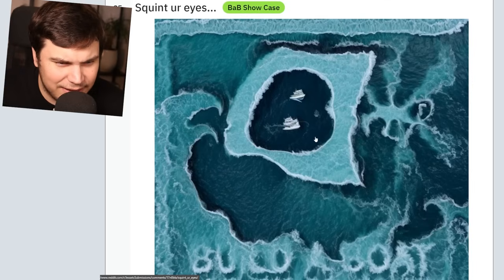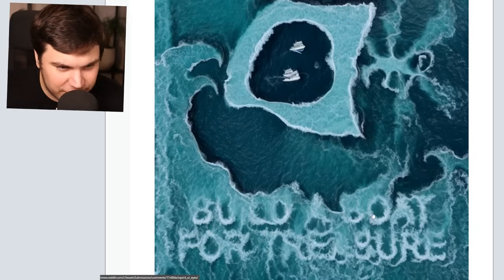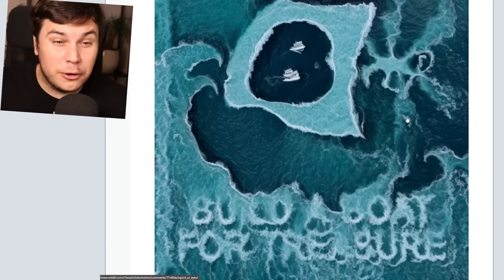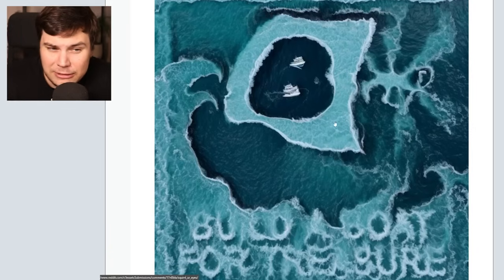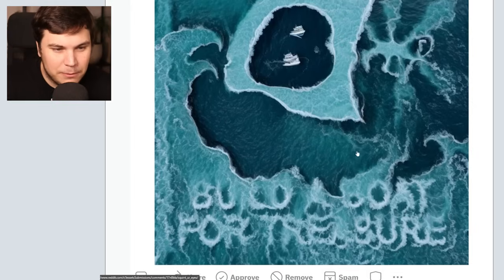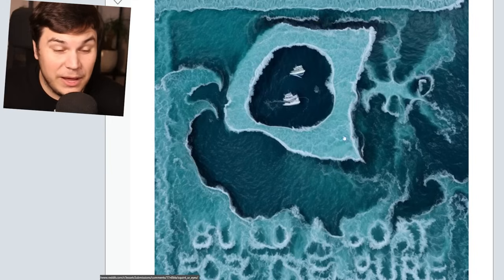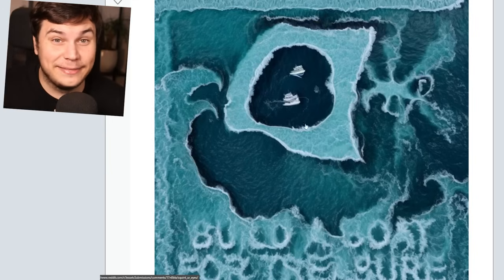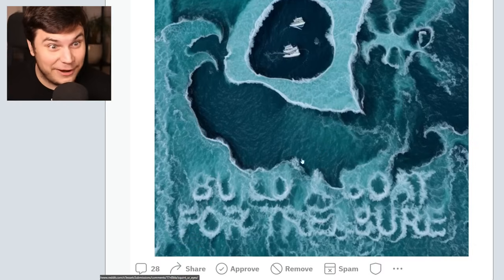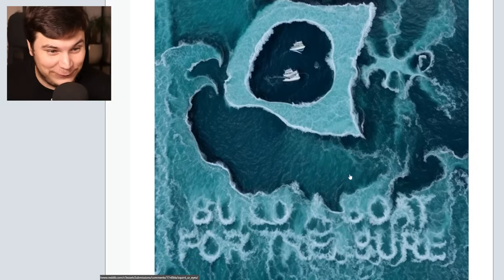Squint your eyes. It says Build a Boat for Treasure. This is one of those 100% AI generated pictures, but it's kind of cool. If people are having fun with this kind of stuff, why would anyone be mad? I see a lot of people be mad about AI. If you're having fun, who cares? To be honest though, I don't think anyone could ever make this without AI. This looks really weird. You need a really stupid computer to build something like this. I have no idea how you would.